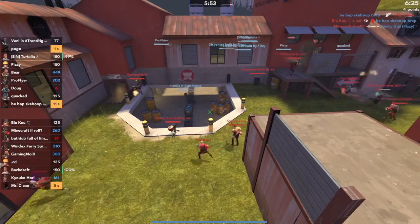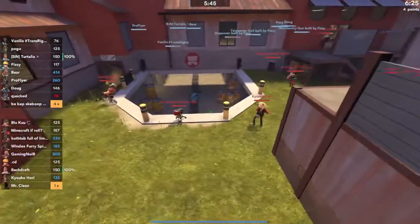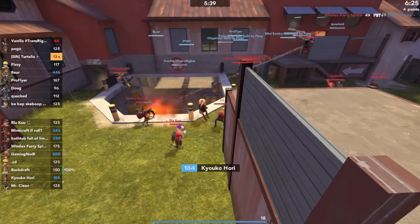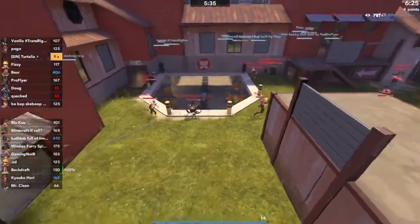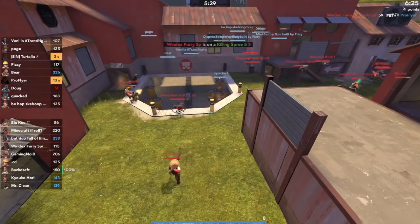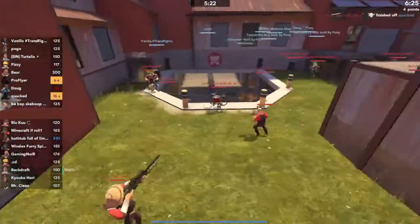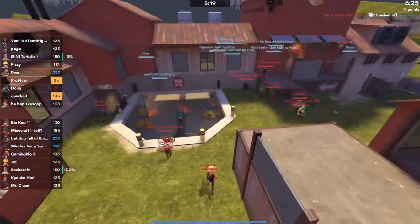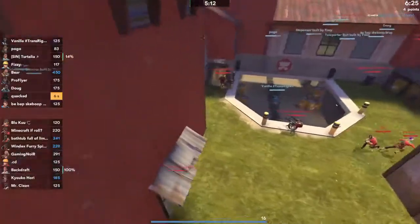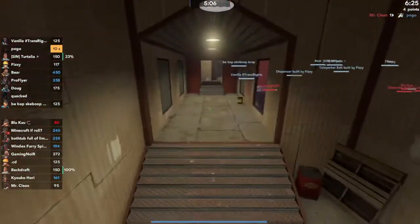It seems like your soldier is playing more combo-oriented, which can be good especially if they're on banner like he is. If you're playing with combo it makes sense to use stock because you don't need the healing. Usually on defense you want to go with the Black Box, but it's really fine. The only thing making me nervous about the way you guys are holding this is the fact that you don't have anybody watching this flank - but I already mentioned that. It seems like your opponents aren't even exploiting it.